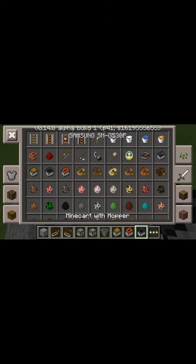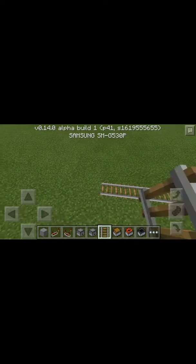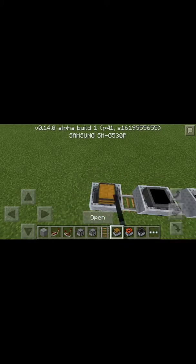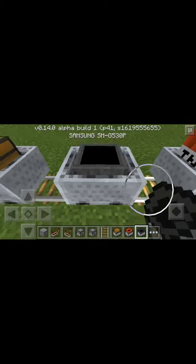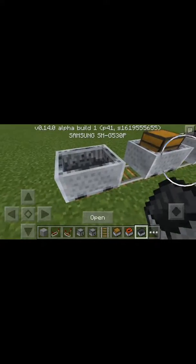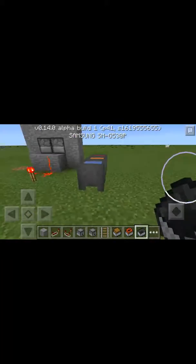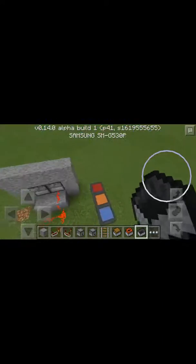Now let's look at these new minecarts. Minecart with TNT — that's going to be pretty useful for trolling. Here's the normal minecart, here is the minecart with chest, here's the minecart with hopper, and then the minecart with TNT. Apparently they don't have the furnace minecart. This will be perfect for trolling.